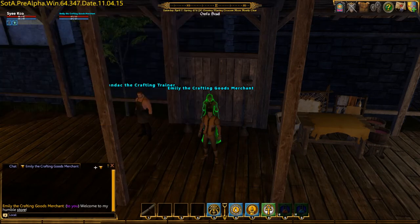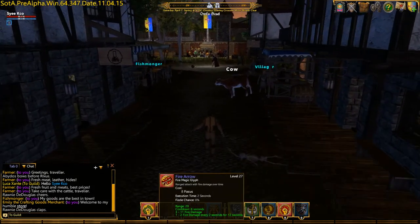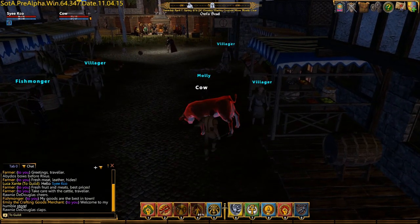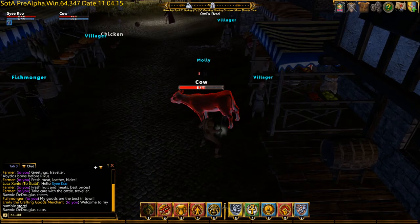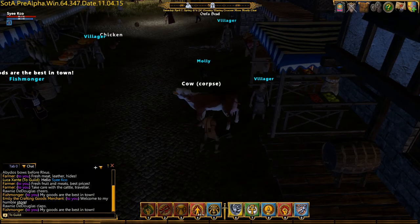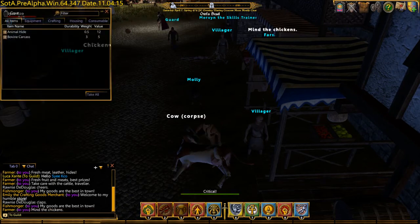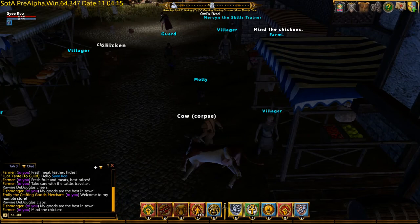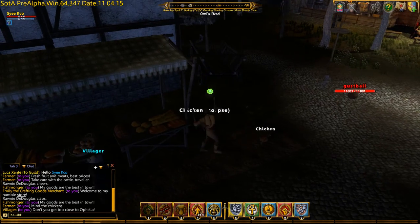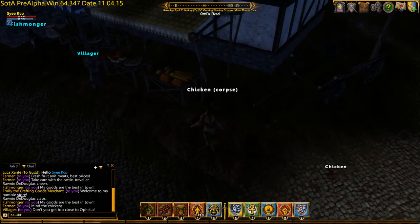I like to keep my weapons out at all times because there's a recast charge on the abilities. With the cow here you don't need much — just hit it with a couple of stone fists. As soon as it dies you should be able to harvest it. You start out with a skinning knife and it doesn't get used up very fast, so you can use it over and over. You should be able to make a couple thousand gold before your skinning knife is done.